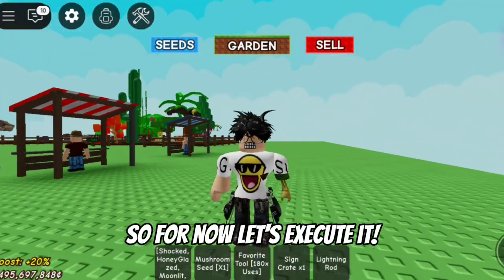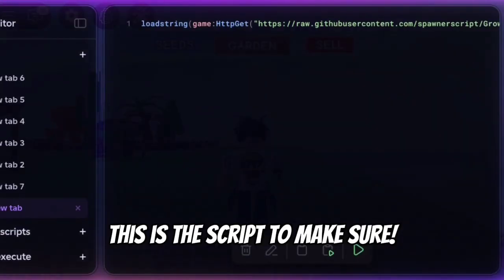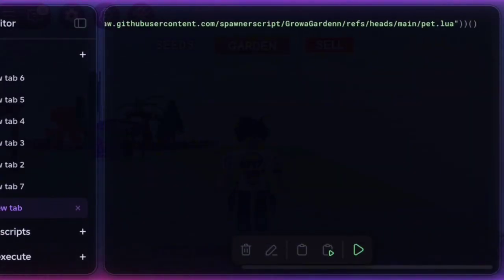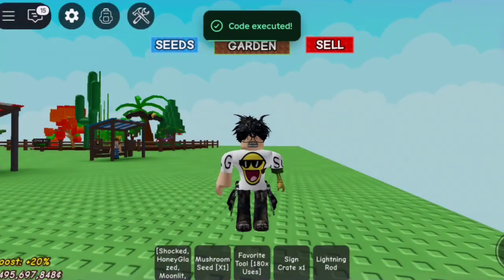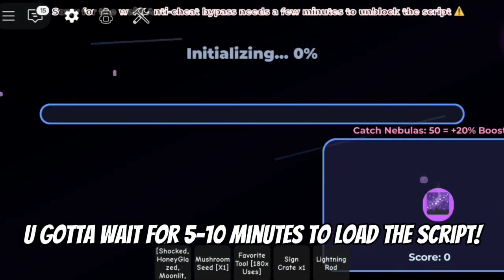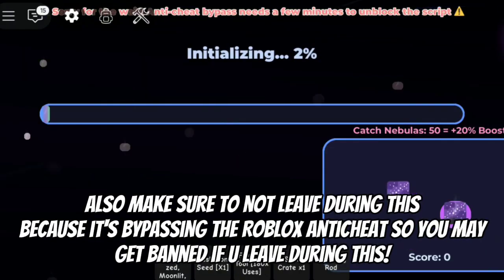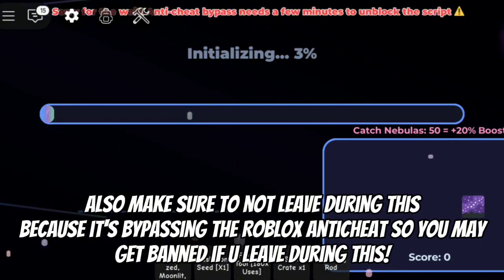So for now let's execute it. The script is in the description. This is the script — make sure. When you execute this, a loading screen appears. You gotta wait 5 to 10 minutes to load the script. Also make sure not to leave during this, because it's bypassing the Roblox anti-cheat, so you may get banned if you leave during this.